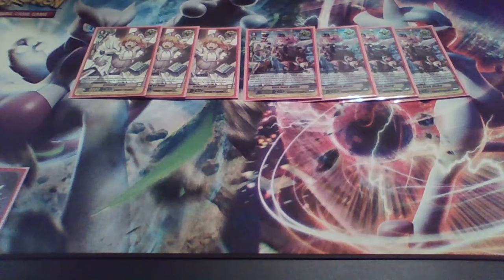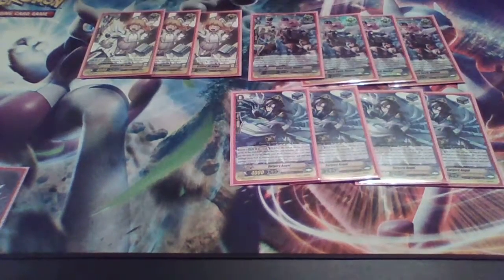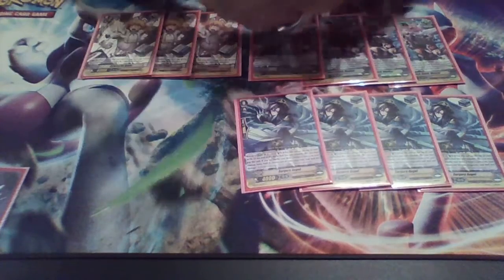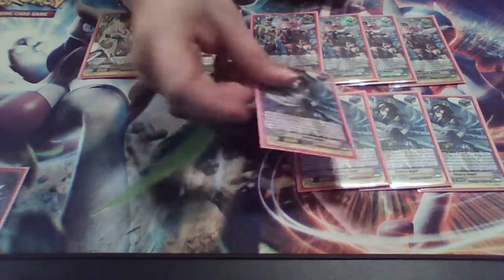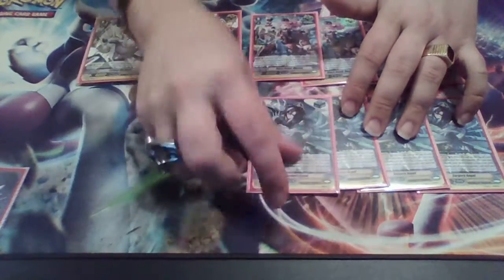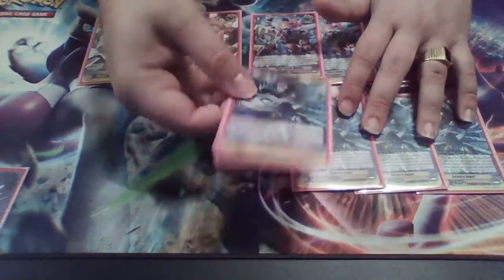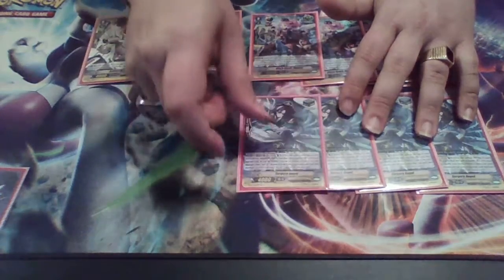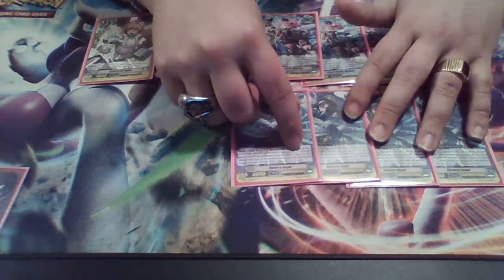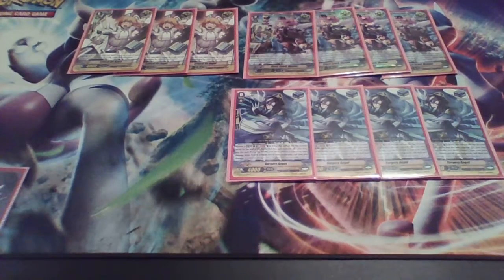Next we play four Surgery Angel, which is a stand trigger and probably my favorite trigger in the deck. You can actually do a little loop with this if you get your deck thin enough and hold onto these. You can use it to boost on your first attack, shove it back in the deck, and then get fortunate enough to check another one. You can then stand up the unit and attack again — it's really evil. There have been times in testing where I've gotten six attacks off with this build, which is incredible for Angel Feather.